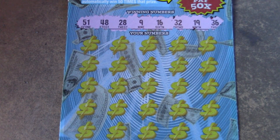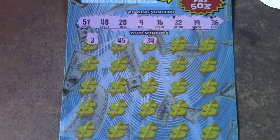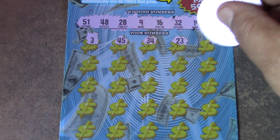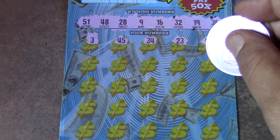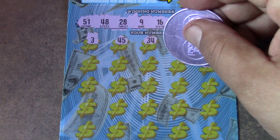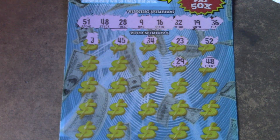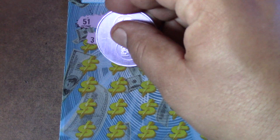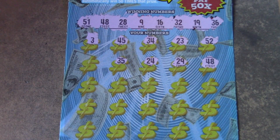Let's see what we have: three, forty-five, thirty-four, twenty-three — a dyslexic match — fifty-two, and there it is: forty-eight! The worst odds got us a win. Twenty-nine — good, at least we're going to get some money back. Hopefully there's something really good underneath there.